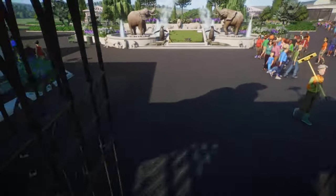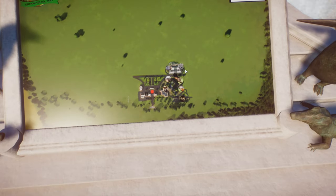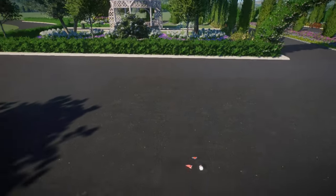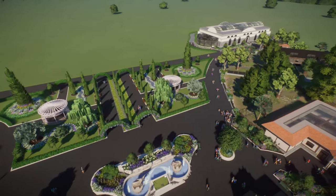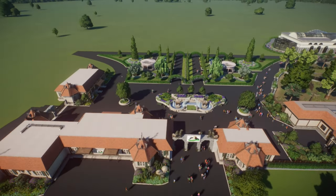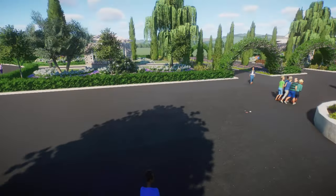Hello everyone and welcome back to Brooksburg Zoo. We are in episode 10 already. First of all, we're going to have a look at what happened since the last episode. I was busy off screen — you can see right here I did a little bit of gardening. So this is our royal garden in here. I think I might not be completely finished with it, but I've done a lot and I think it fits the area perfectly.